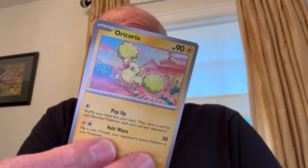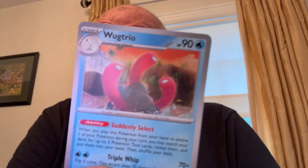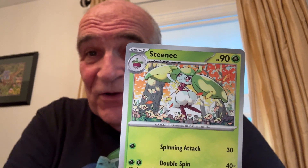Paradox Rift, three packs. Porygon. Oricorio. Toadskool. Vanillite — nothing like a vanilla ice cream cone. Wugtrio — that's an easy one. If that was Japanese, I would have figured that one out. Technoradar — looks like an Apple wristband to me. Steamy. She's kind of cute — could call her Steamy.